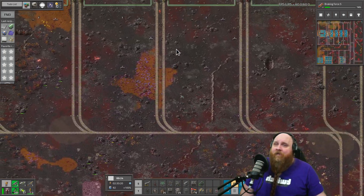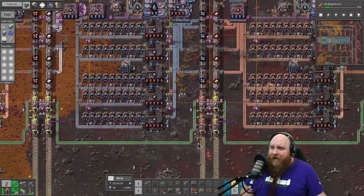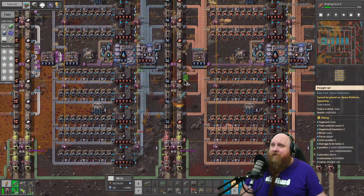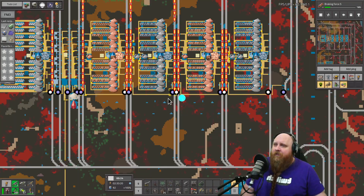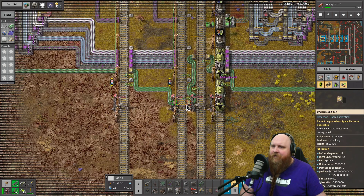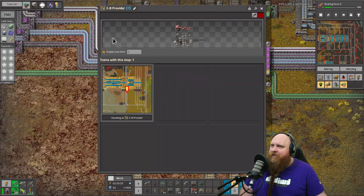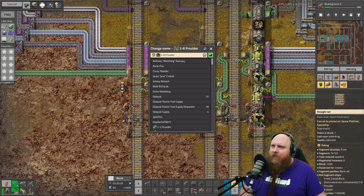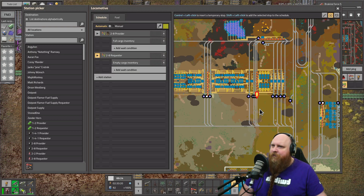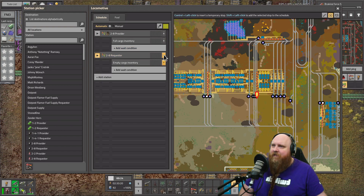These are our iron smelters and copper smelters. The trick I want to do — adding another train line in here — won't fit. But what we can do is rename this train. I added a space elevator symbol to it. Let me rename it to add the space elevator icon. It looks like that renamed just the one train, which is perfect. Let's put it in manual for now and hope nobody backs into it.